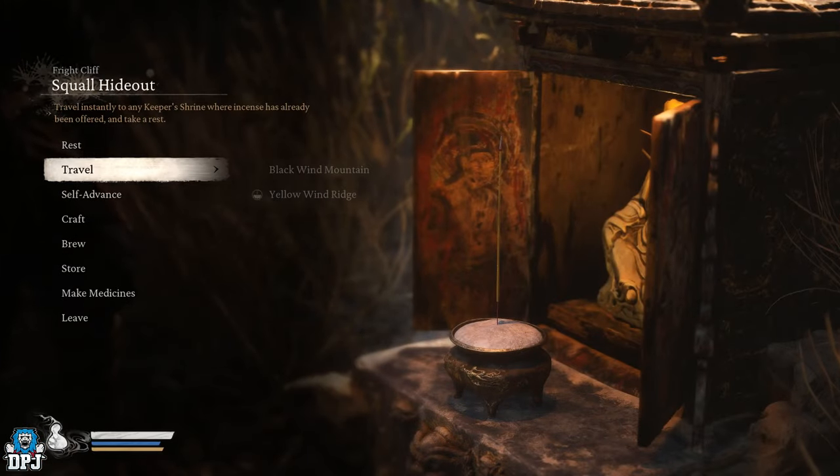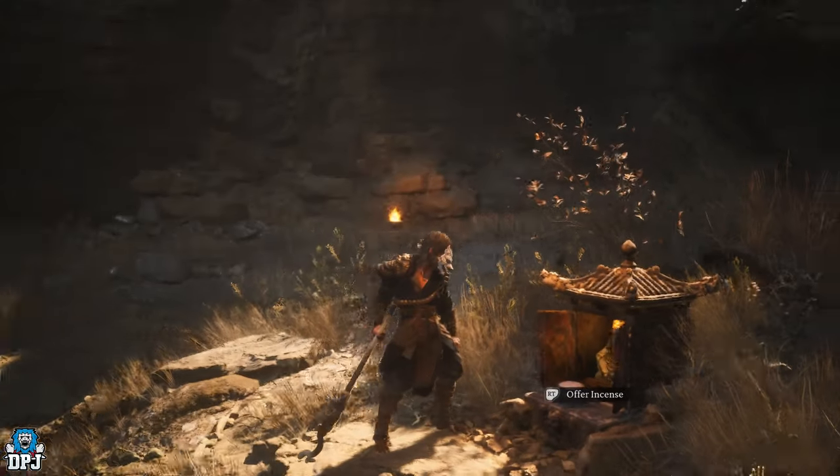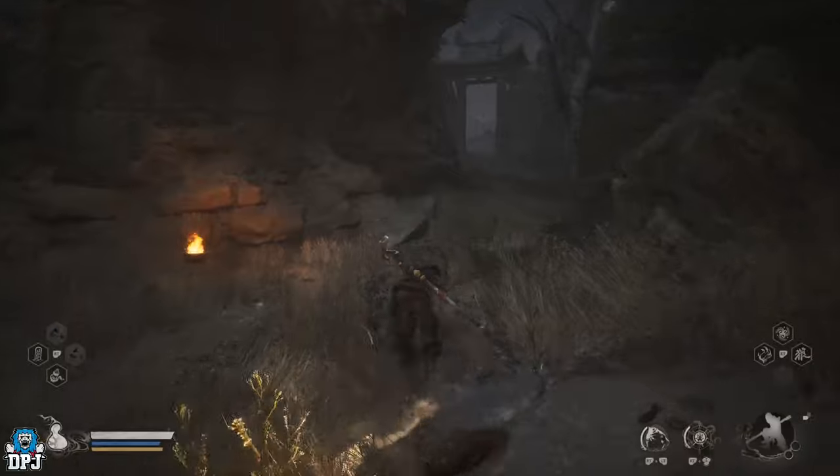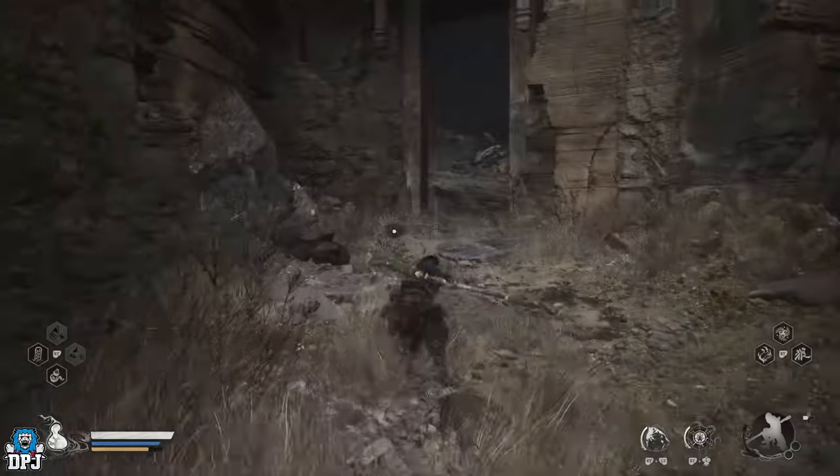If you head back to that Squall Hideout Shrine, from here follow the path I take on screen now to the fourth set of eyes. Again, this one is guarded, so you will have to take out the enemies before you are able to collect said eyes.